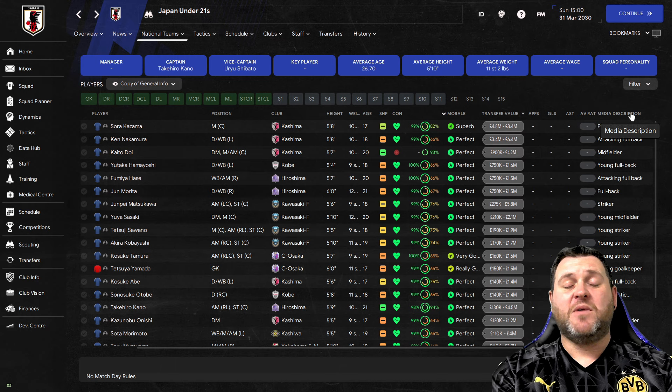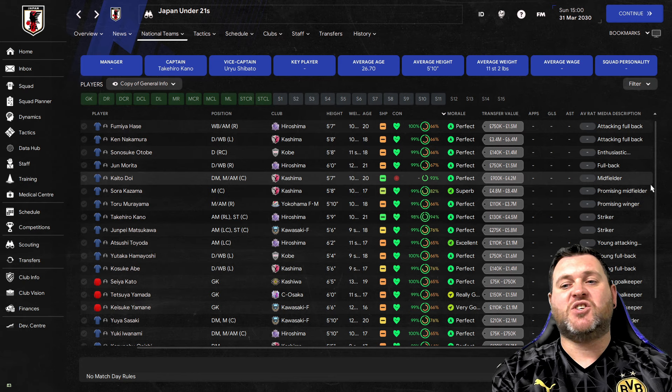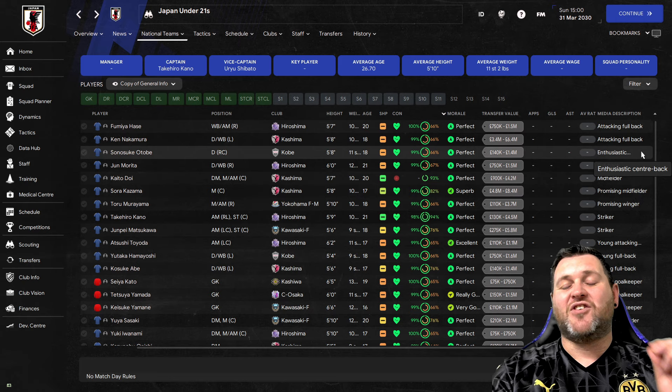Click the media description column to sort players alphabetically. We are looking for three things: the prized wonderkids you want to sign straight away; 'promising' players - for example, promising midfielder or promising winger - who don't yet have the wonderkid reputation but have the ability to develop into one; and 'enthusiastic' players, who also have high potential ability and can develop into wonderkids further into the game.